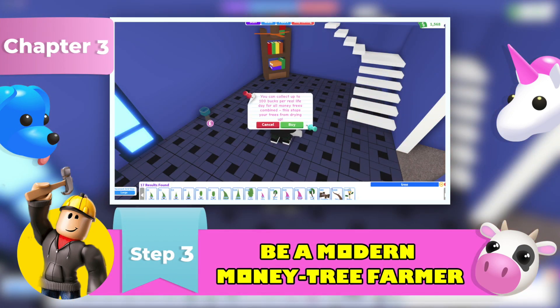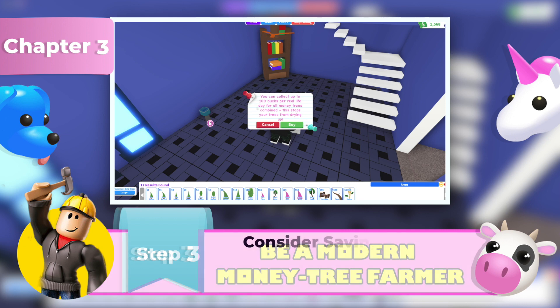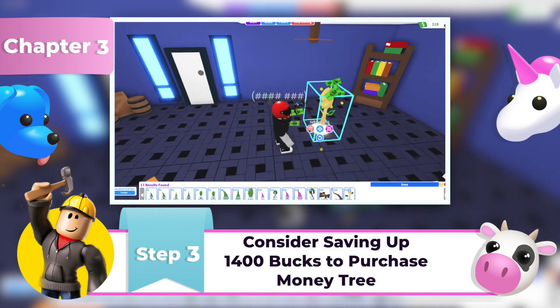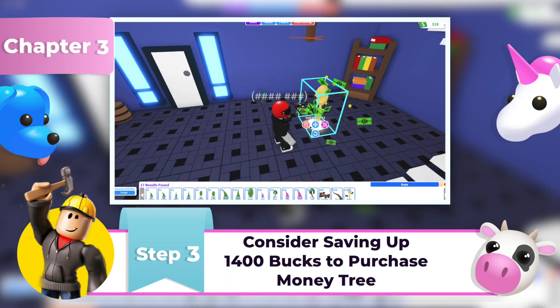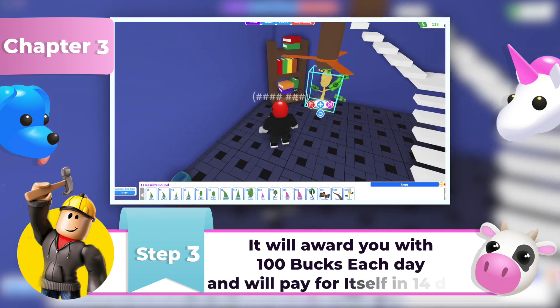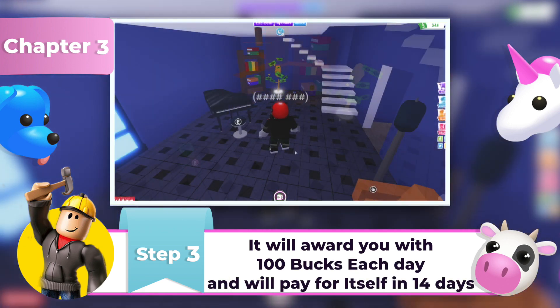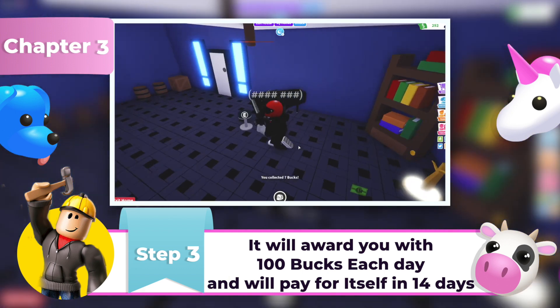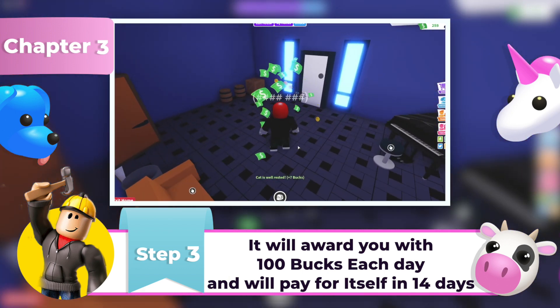Step 3: Be a Modern Money Tree Farmer. Money trees are an in-game item that players can purchase and place at home to generate free Adopt Me bucks. It costs $1400 bucks, but don't be afraid to spend them if you are planning to play this game for a long time. Each day, you can collect up to $100 bucks from the money tree. This means it will pay for itself in 14 days, and each day after that is free money and a great investment.